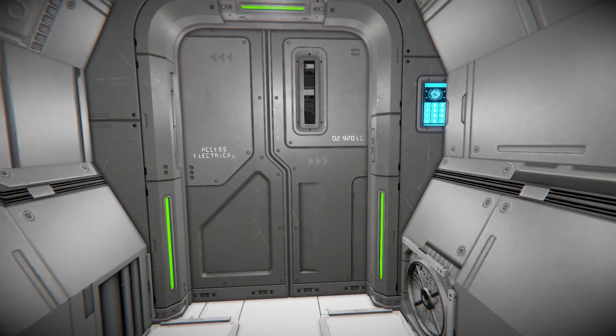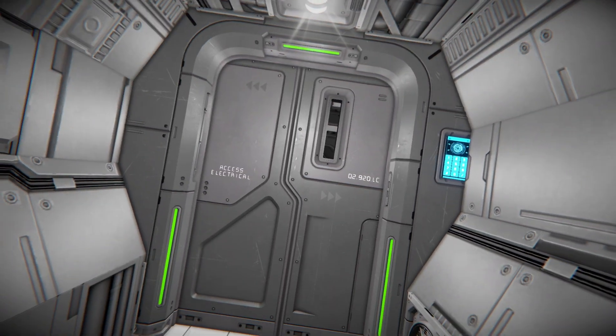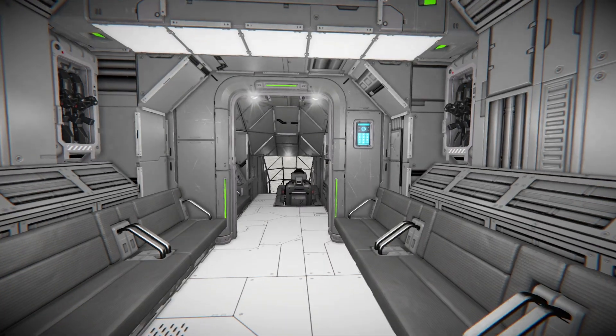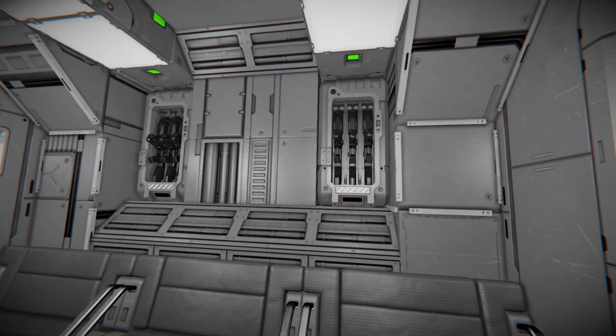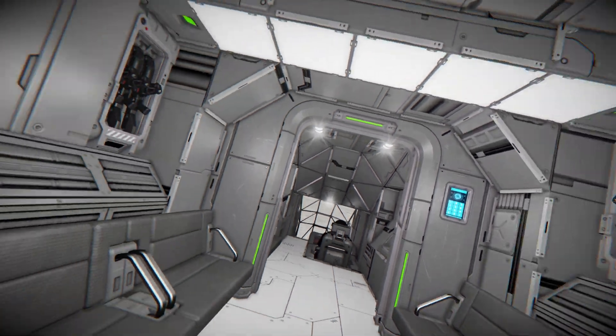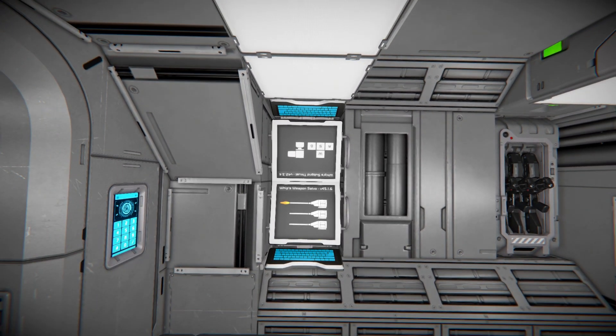We've got a doorway to go further inside with an air vent down below. Further into this section is where the bulk of your people are going to be sitting - six seats, three on both sides. There are two weapon lockers on this side. Turning around, there should be one there but that's the one I removed to put two programmable blocks - for the Savo script and the subgrid thrusters.